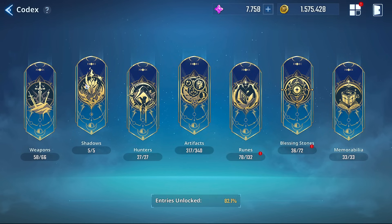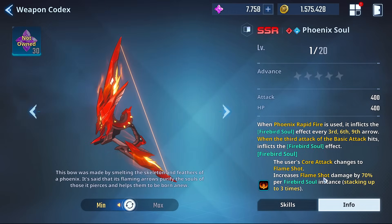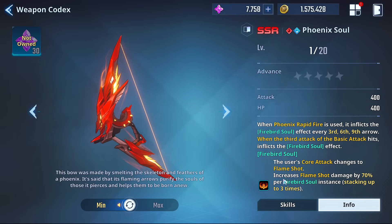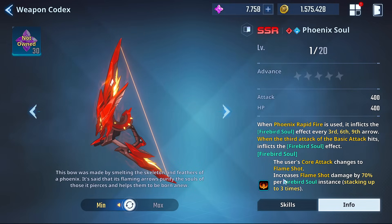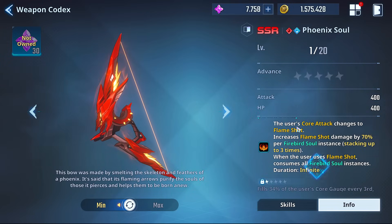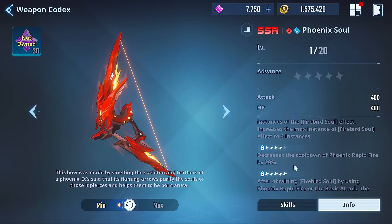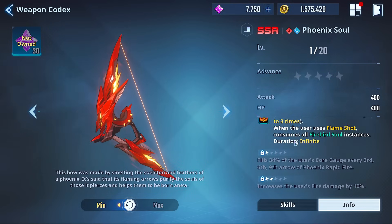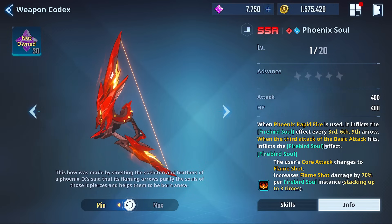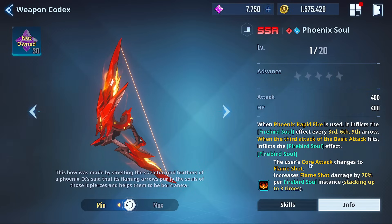Phoenix Soul is probably the highest damage-dealing weapon in the game aside from West Wind — though it kind of depends on compositions. The value of this thing is also brought out by pairing it with other strong weapons. When Phoenix Rapid Fire is used it inflicts the Firebird Soul effect every third, sixth, and ninth arrow, and when the third hit of the basic attack lands, it also inflicts Firebird Soul.